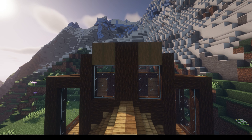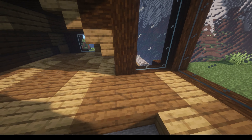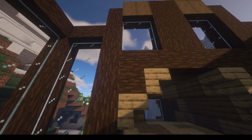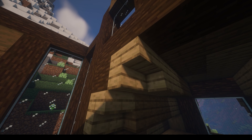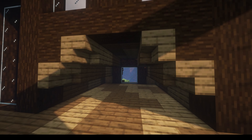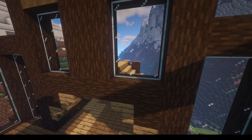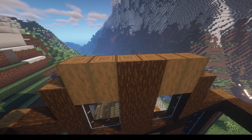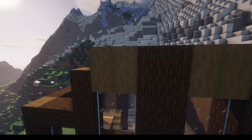For the front, we've enclosed it in. We went three blocks up, then continued with a spruce log going across with a spruce log underneath each side. Used staircases to enclose that in — same thing on the other side with spruce log and upside down staircases. Now our first floor under here is enclosed. Going three up, we put in two sets of windows of three by two on each side, then two spruce logs going up to the top with a set of two by two stripped logs going up from there.